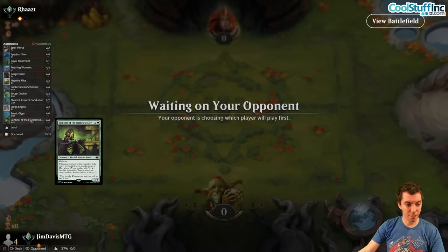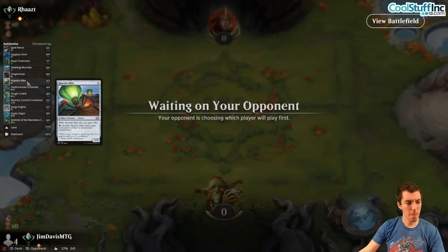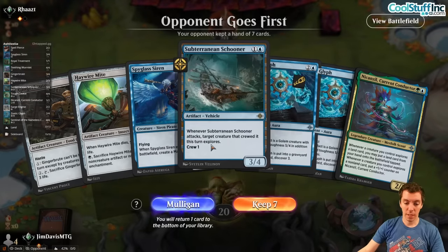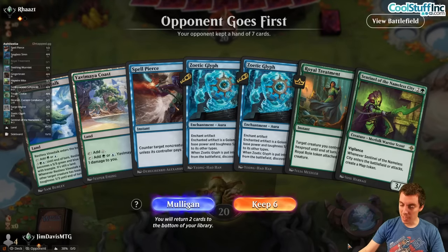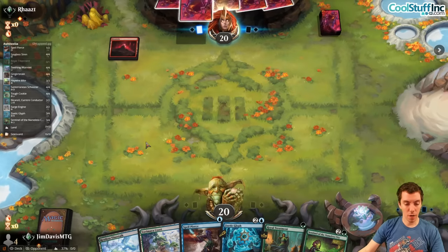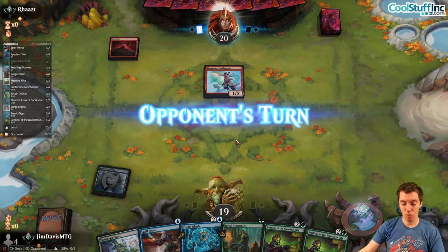Definitely want to get Sentinel and Glyph online — sizing is very important against them. Mulligan every game, it's fine, whatever. Mulligan to six again with a sketchy hand — can't mulligan this though so we keep. Ship a Glyph. We're probably in trouble on the draw — hand's pretty rough again, and if they have a good draw we're in trouble. Need to draw land really really badly.